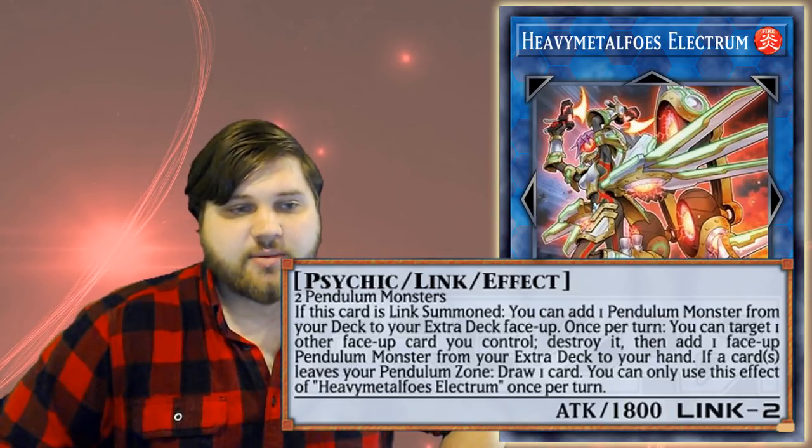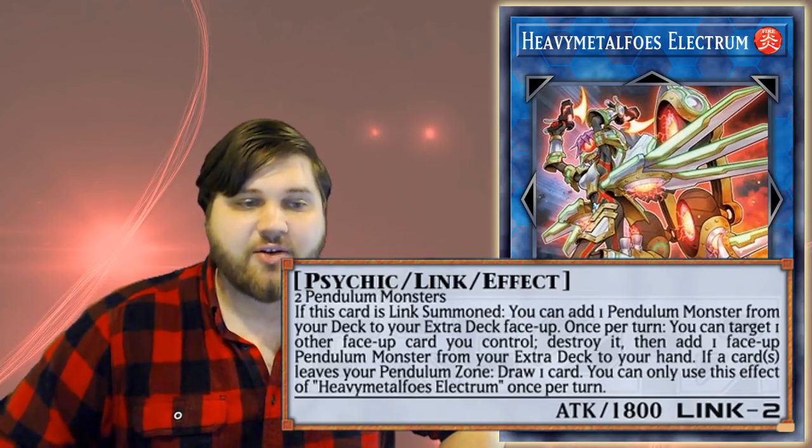Its second effect: once per turn, you can target one other face-up card you control, destroy it, then add one face-up pendulum monster from your extra deck to your hand. So you're trading face-up cards you control for cards in your extra deck. You can indirectly search any pendulum monster from your deck — link summon this card, put a pendulum monster from your deck to your extra deck face up, use this card's effect to pop a card probably from your scale, and then add that monster from your extra deck to your hand. It's so convenient to just search any pendulum monster in the game because of this card.